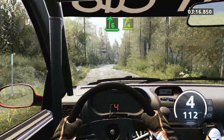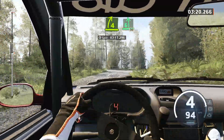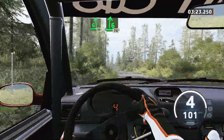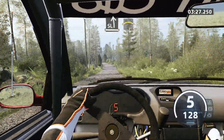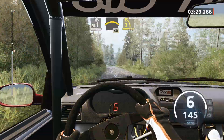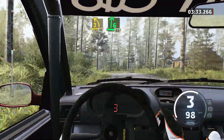Tightens 4, short. Pass junction, into 6 left, 30. Early 6 right, over jump, 70. Slight left, slowing. And right over crest, 40. 3 left, tightens, half long, 30. 6 right, opens over crest, long.